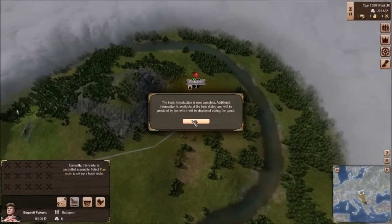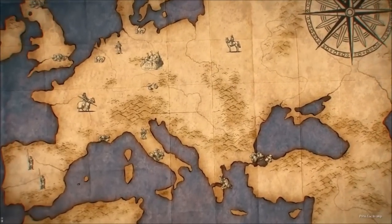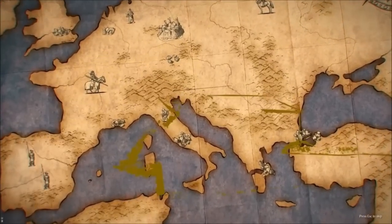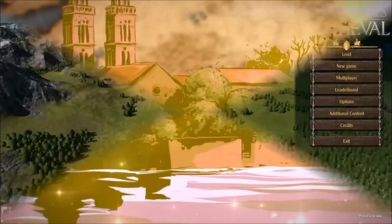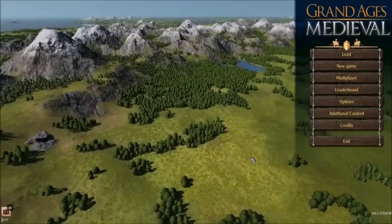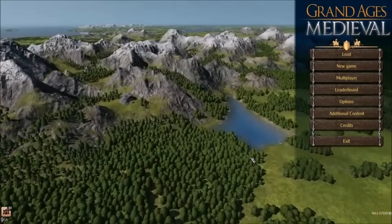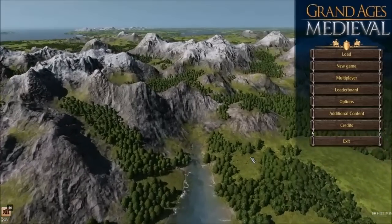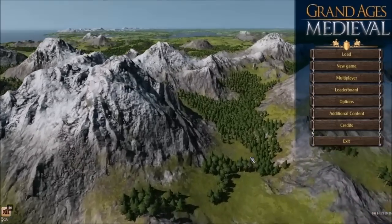The basic introduction is now complete. Additional information is available at the help dialogue and will be provided by tips displayed during the game. Chapter one — the 11th century. All of Europe is in upheaval. Bold rulers achieve new independence from churches and kings. Increasing numbers of towns growing ever more influential arise around monasteries and dioceses. I went ahead and skipped the cutscene and went back to the main menu. The cutscene had a bunch of history and explained who Leon was, but it turned out to be 8 to 10 minutes long, so I skipped it rather than extend the video and bore you folks.